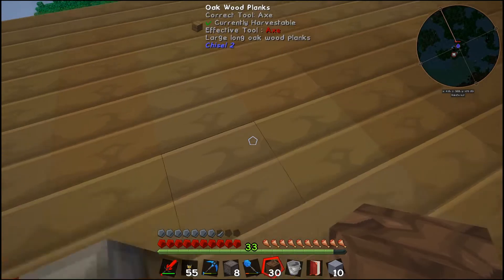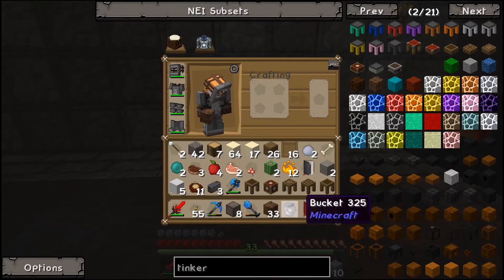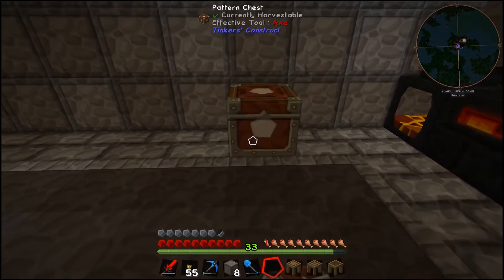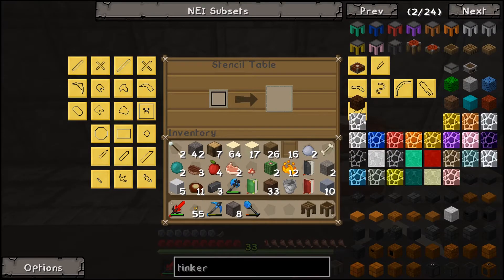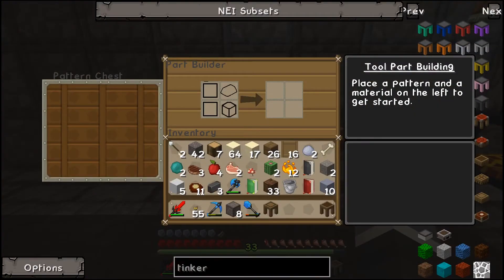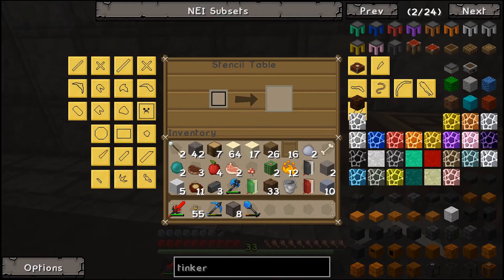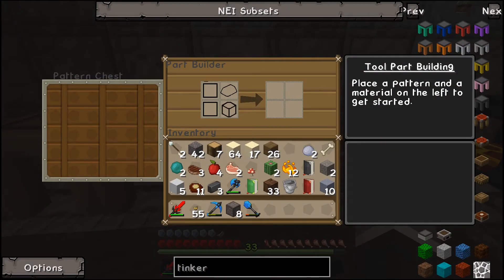Four planks gives a standard crafting table, recraft that gives a crafting station, and one of these gives you the tool station — voila. Now we can go downstairs and put these along the wall. We put the parts chest right there, then beside it the stencil table. When you access the stencil table it lets you access the patterns chest and put patterns in to make bits. These guys make your stencils, that's where you make your tool parts, and this is how you build your parts.